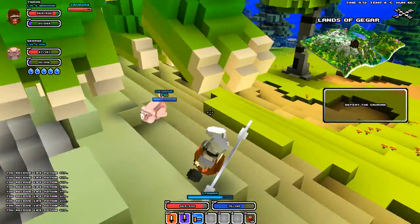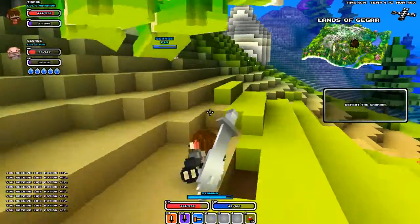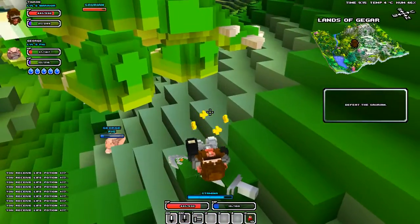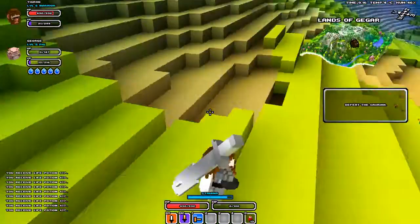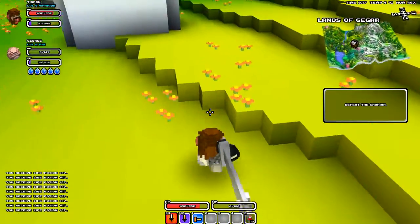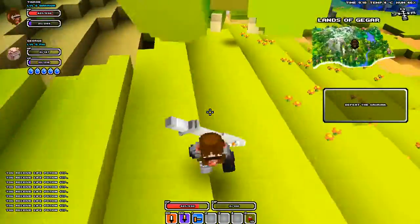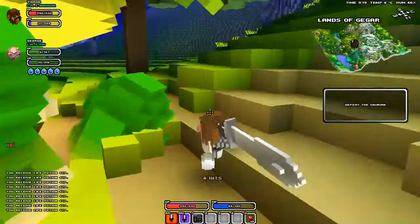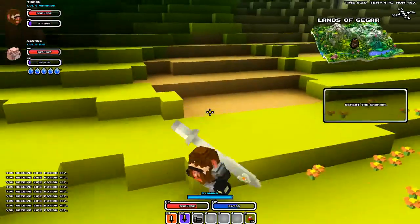I'm gonna actually try something. I've heard of a glitch — this is probably kind of a derpy thing to do. There's a glitch where, if your weapon instantly deals damage: when you left-click and hit G for your hang glider at the same time, you can see it goes back and forth and you'll deal a ton of damage really quick. It doesn't look like it works with my weapon, oh well.